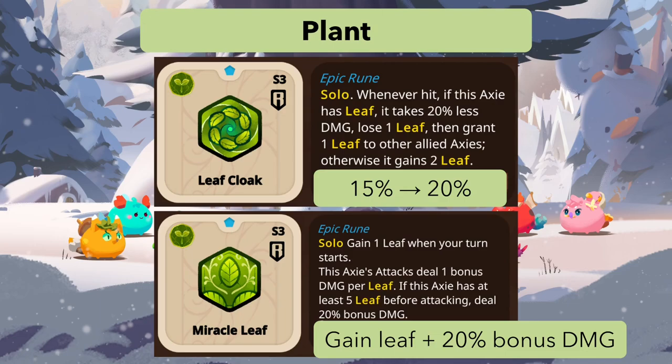Leaf Cloak changes from 15 to 20 percent less damage — a good buff to help leafy teams survive longer as a leaf enabler. Miracle Leaf is now an epic rune that gains one leaf when your turn starts. This axie's attacks deal one bonus damage per leaf — maximum 10 bonus damage. If this axie has at least five leaves before attacking, it also deals 20 bonus damage, but that requires significant setup compared to other classes that get 25 bonus damage with fewer conditions.